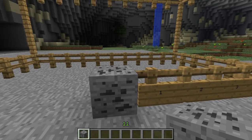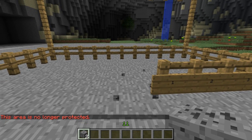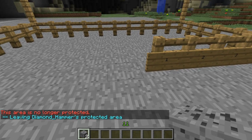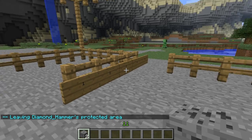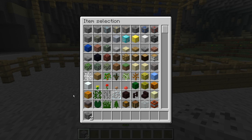When removing the coal ore, you'll receive it back. I'm in creative at the moment so it just disappears, but you will receive it back. You can use it again at any time. Once you've removed it, the protection is no longer there.